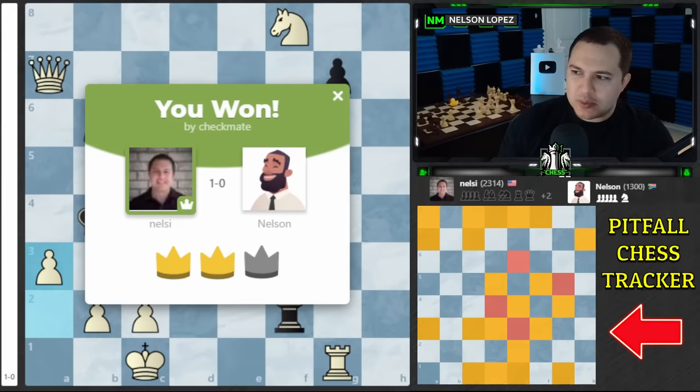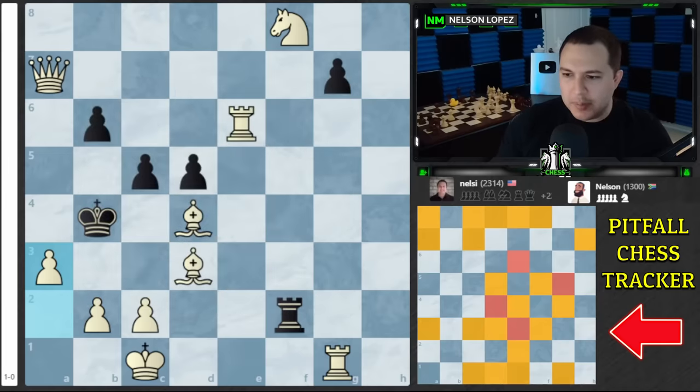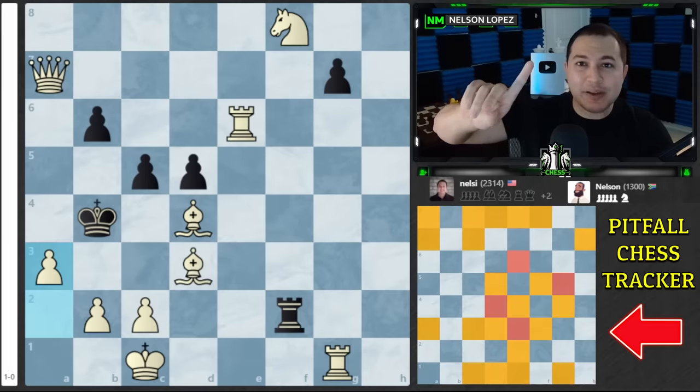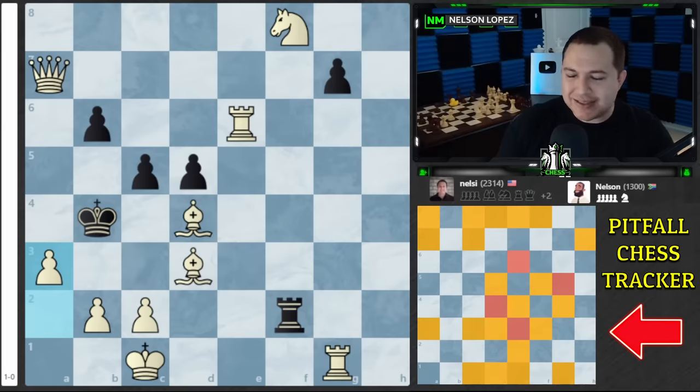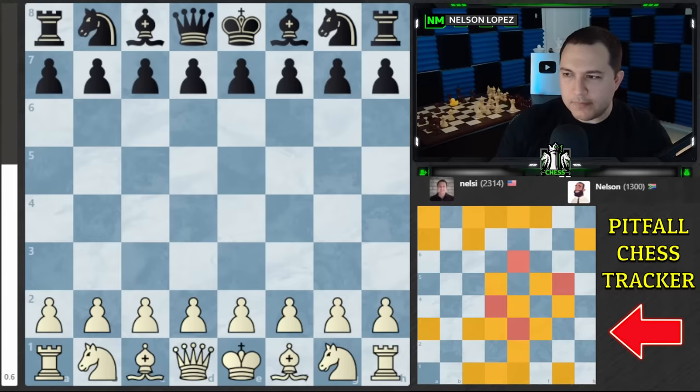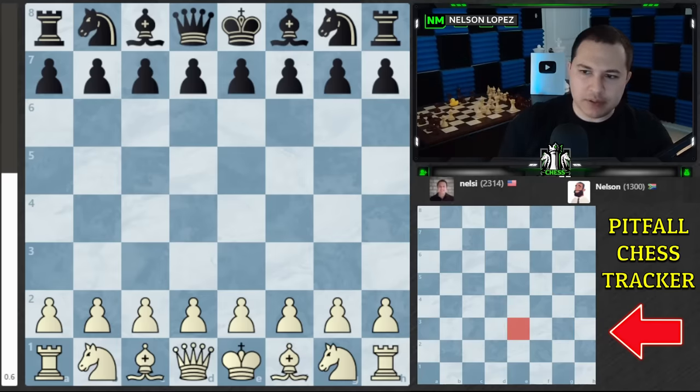Again, didn't have too much trouble there. We had a couple squares that were not available but it was not too bad. One more option I'm going to try — back to Martin, but this time we're going to say that only after one time the floor disappears. There's no crack and then it breaks — it just breaks immediately. Only one time can I step on each square. I think that's going to make it more interesting. Should I do Nelson actually? That'd be tough. We might be able to do Nelson — let's try Nelson. Let's do it again.